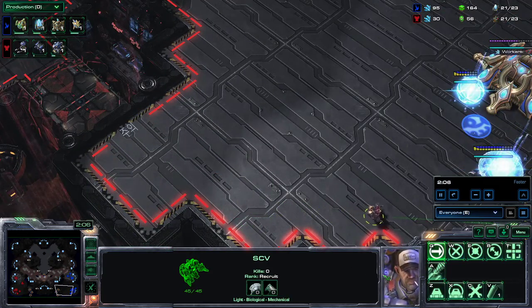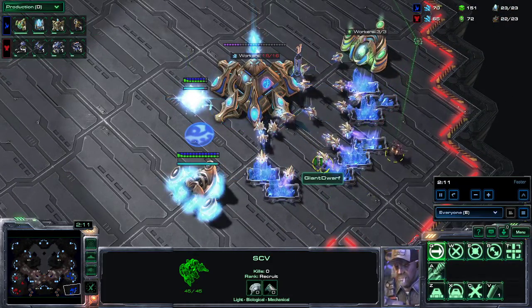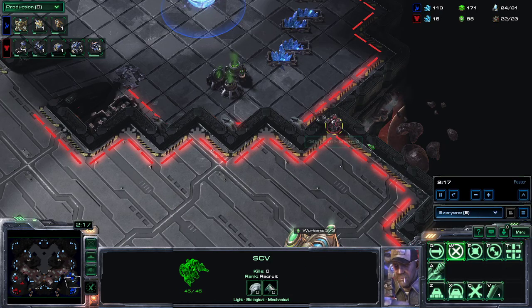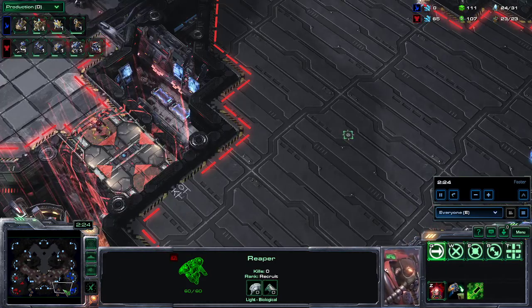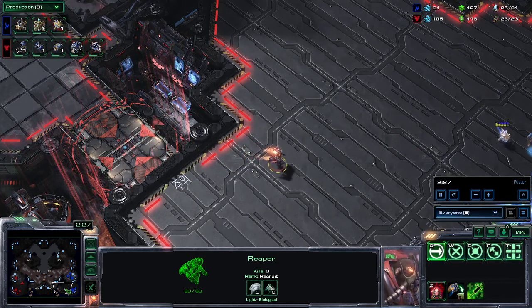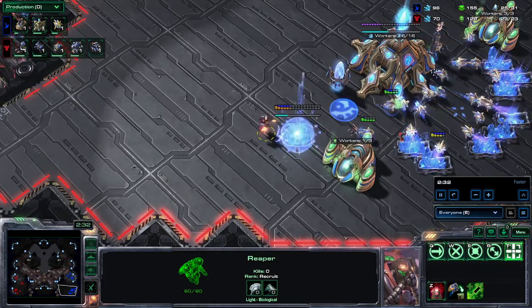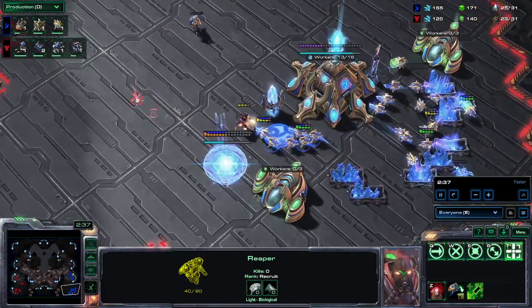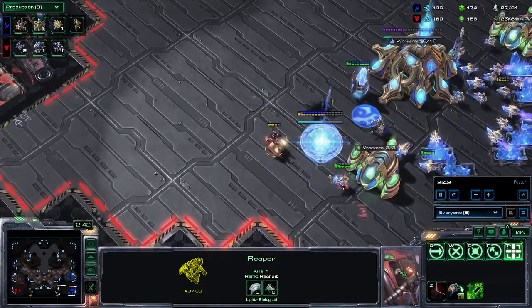I'm just going to be scouting around the main base to confirm that the second pylon is in the main base and see his gas timings as well. I should be pretty happy to go home here. I'm going to keep the SCV in the main base. The Reaper is eventually going to be going into his main base. I'm going to be going back and forth a little bit - some indecisiveness on my end. I'm going to be poking probes evenly because you don't actually want to kill any, you just want to lightly damage some of them. He messed up the shade a little bit and nice grenade by me.